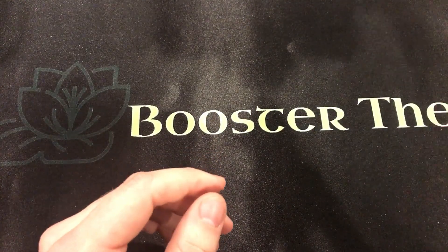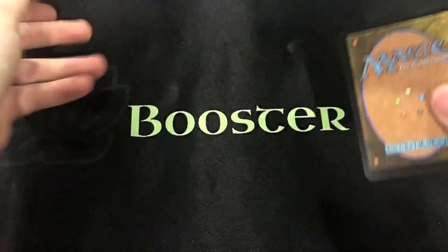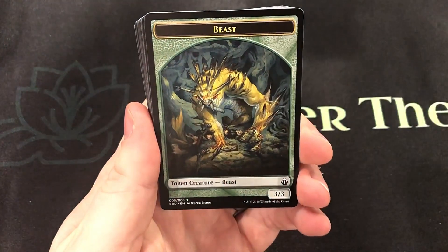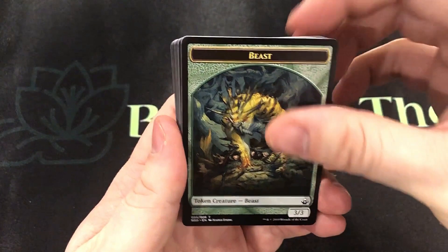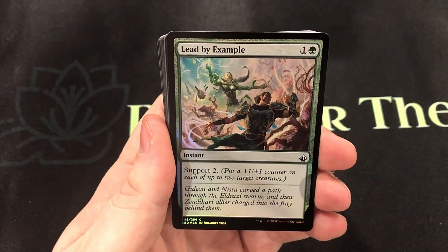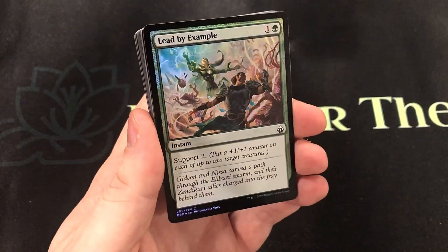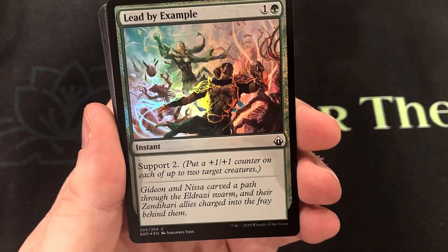With that out of the way, we'll get into the first pack and see what we got. Similar to Ultimate Masters, we get a token, a land, and then our first rare foil. Looks like we're starting off with a foil of Lead by Example — it's a pretty cool looking card actually.